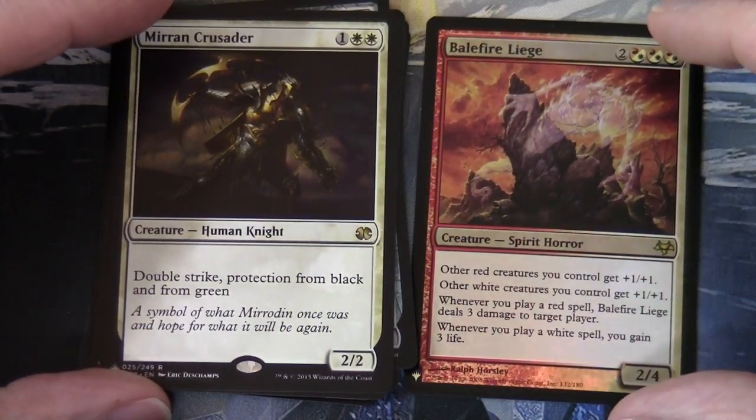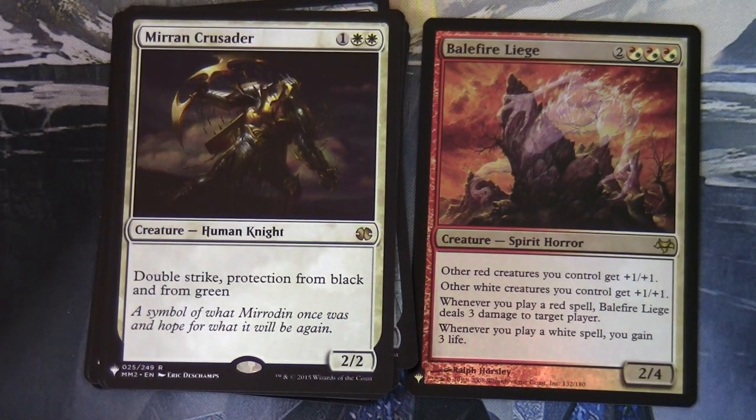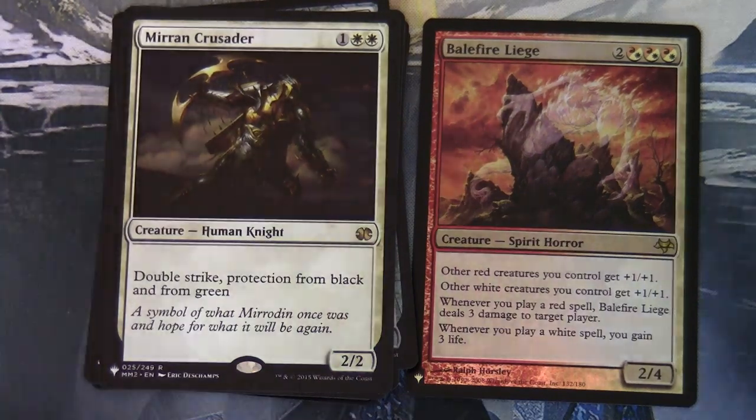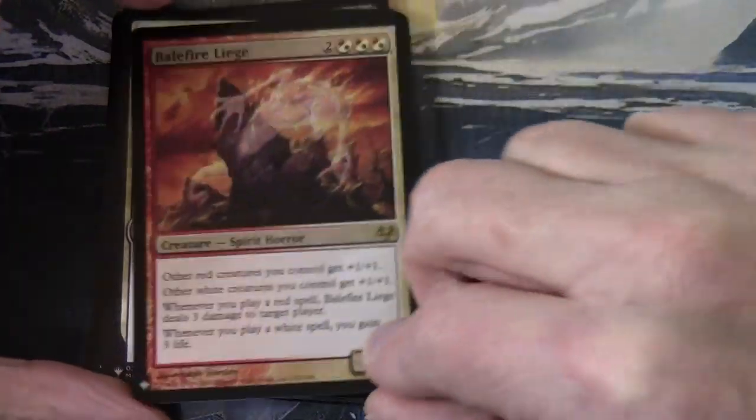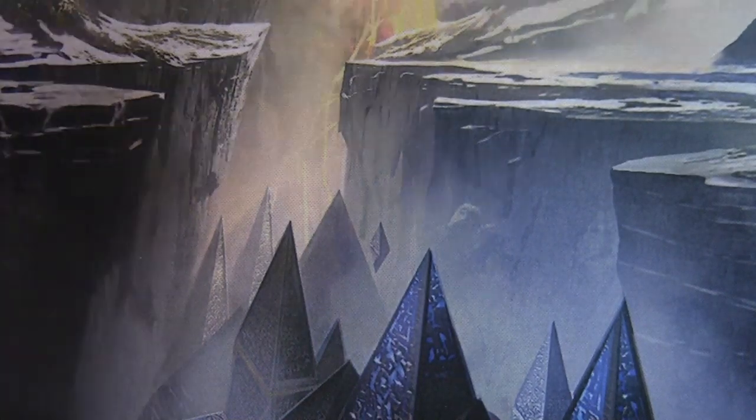Our foil is Balefire Legion — two red-white-red-white-red-white hybrid, creature spirit horror. Other red creatures you control get plus one plus one; other white creatures you control get plus one plus one; whenever you play a red spell, Balefire Legion deals three damage to target creature. There were a cycle of these spread across sets back in the two-set block era — the Eventide and Morningtide era. A great two-colour commander card for red-white.